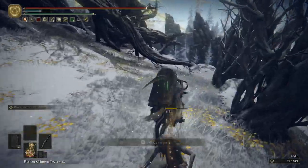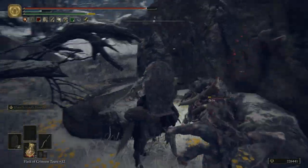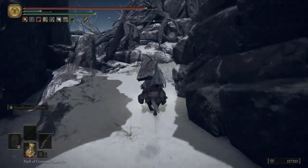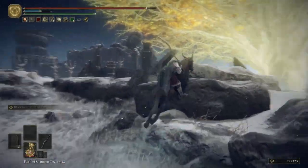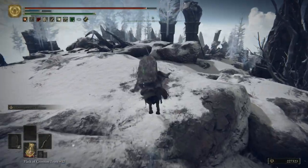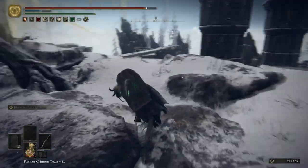Now I need to remember to equip that mixed physick tear. Another reason to use this weapon is I can take off the stamina regeneration talisman — I won't need it as much. When doing the whole poke build you definitely want it, but with the Bloodhound's Fang it's not as critical. I'm looking for minor items but honestly I underestimated how long this area would take — the dungeons here are so much harder it's going to take way longer to complete them.